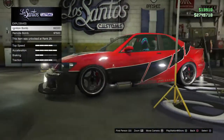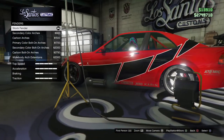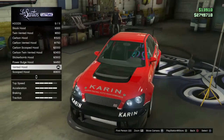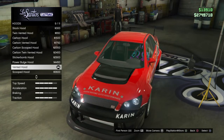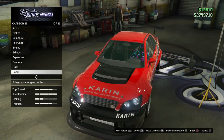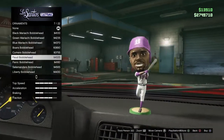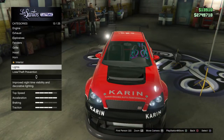For explosions, you don't really have to do anything. For your fender, go with stock fender. For the grille, go with stock grille. For your hood, go right here and get this hood under the Powermuji hood — you can go right here and get this one. For your interior, this is optional — I don't have anything for my interior, so that's totally up to you.